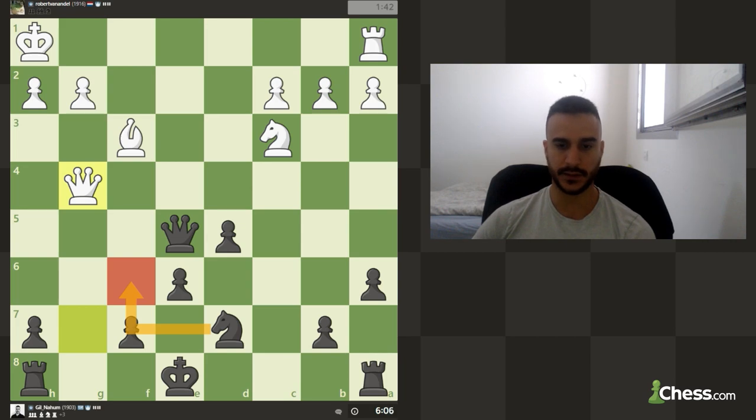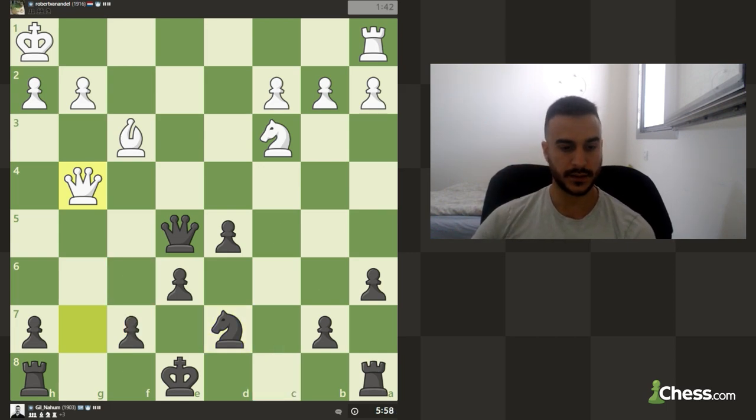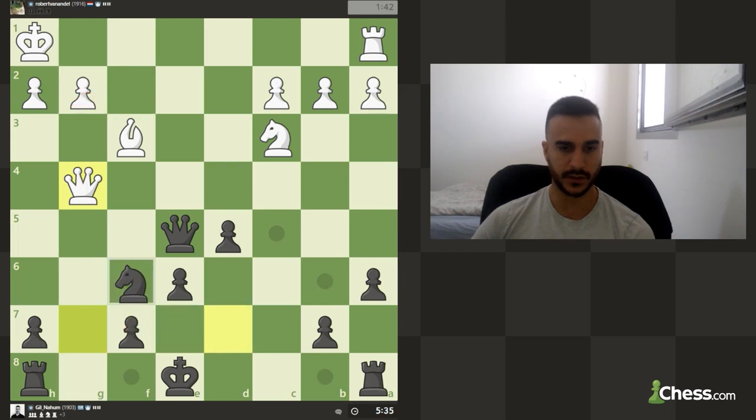Knight f6 is also an idea. Rook c8 - I guess I like the idea of knight f6 because it's also combined with the preparation of rook g8, and we can maybe try to put pressure on this position. Downside is that this position is also guarded by his bishop, so it's not going to be quite easy to take advantage of that. I think for now this is a nice plan - we are also providing another defender to d5.